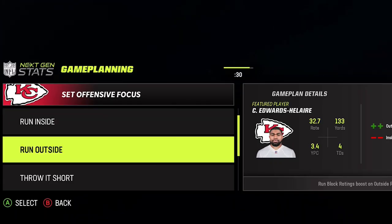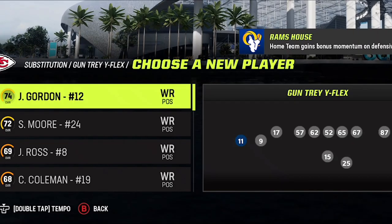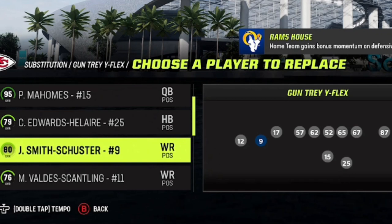For my offensive focus and game planning, I pretty much always go 'throw it deep' because I'm always trying to bomb it up over the top. That's probably the best setup and it likely helps your deep route running just a little bit. As far as adjustments, you want to make sure you substitute your fastest receiver into this particular spot because this is going to be the home run route against every single defense.